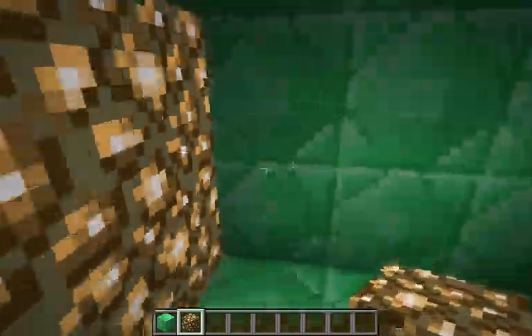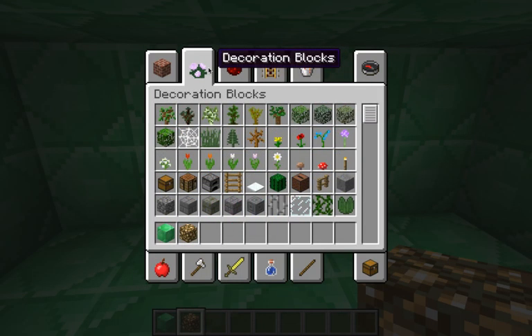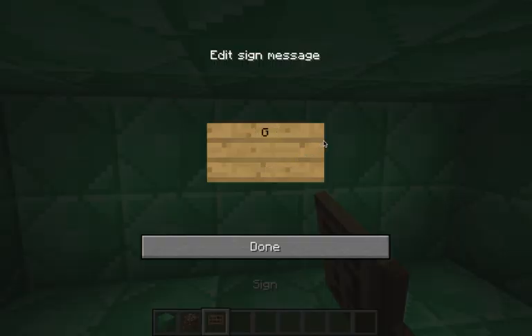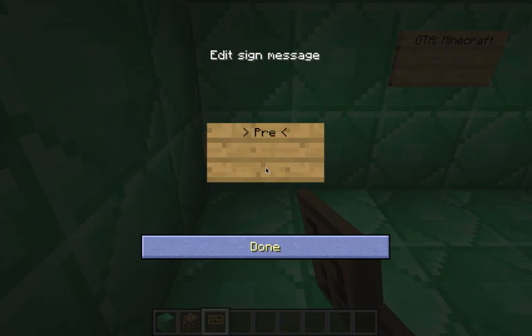I'm going to make this a wall of glowstone — it lights everything up. Now, what we want to do is grab a sign. This is just a really simple title screen, at least for now. GTA Minecraft. And then: press to begin.